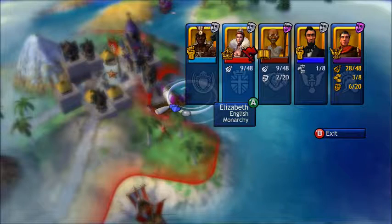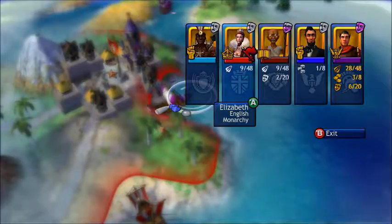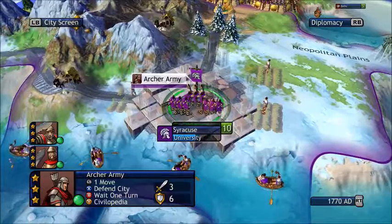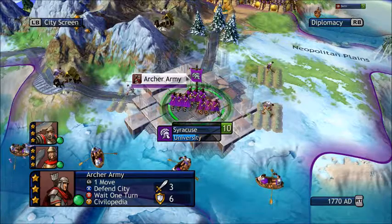We are getting a lot of science from that tile. We are at war with them — if you open up the diplomacy menu you can see they have a red flag, that they hate us and are at war with us. I'm not sure yet what we'll do to stop them in the next phase.